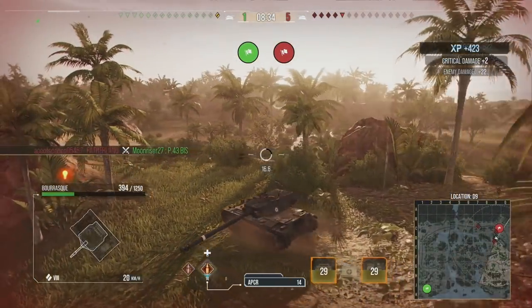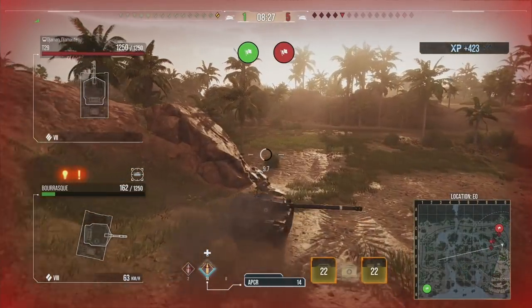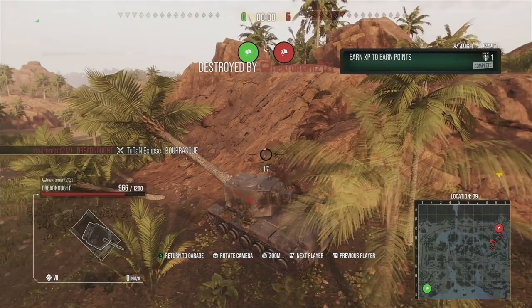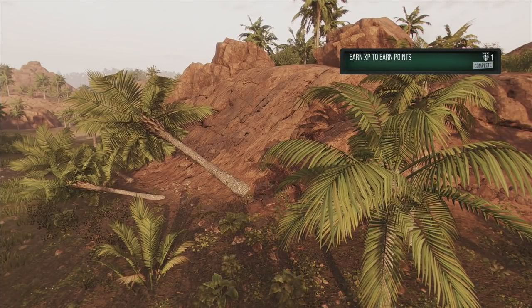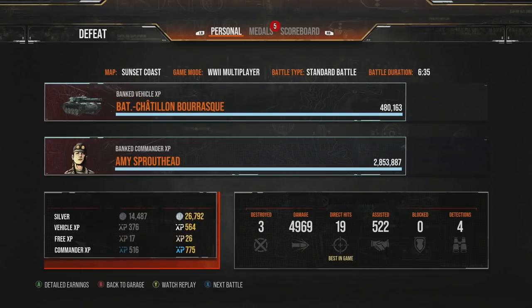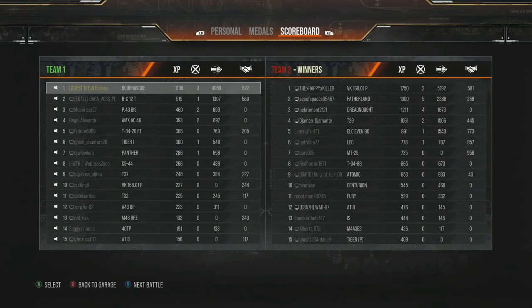We manage to get one more shot into the VK, unfortunately not getting another, but from the clutches of despair knowing we're probably going to lose we still manage to pick up a couple more extra shots and have a good game in the end. Although we did lose, I'm not really going to count that as a loss — five and a half thousand combined damage and assistance is certainly a very very good game for the Bourrasque. Hopefully this video showcases the mentality you should have if you know your team are going to lose, and how you can maximize your losses so you don't feel like you've actually lost in World of Tanks.